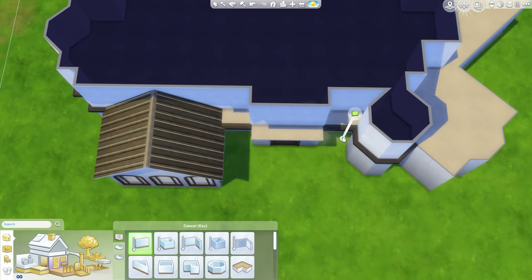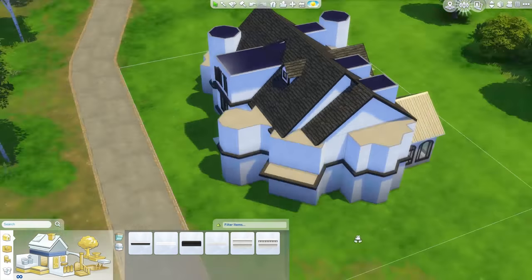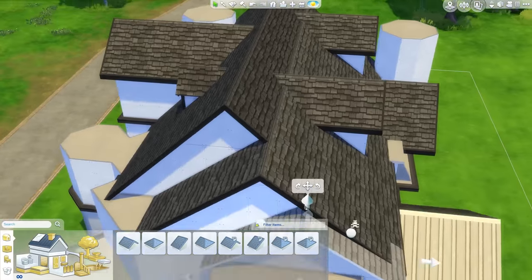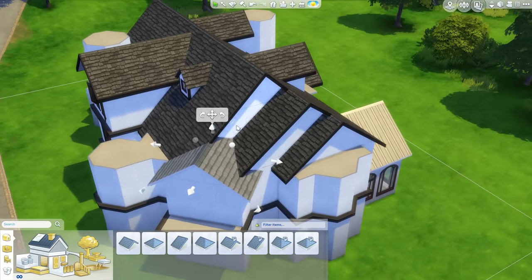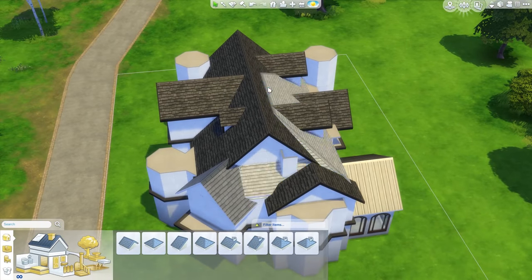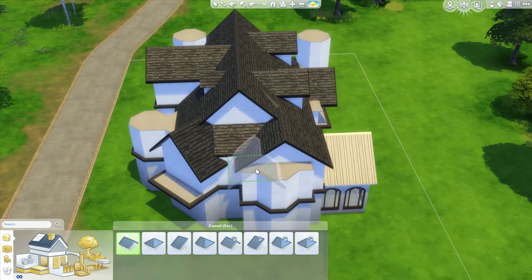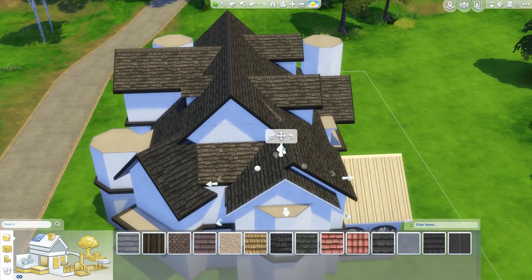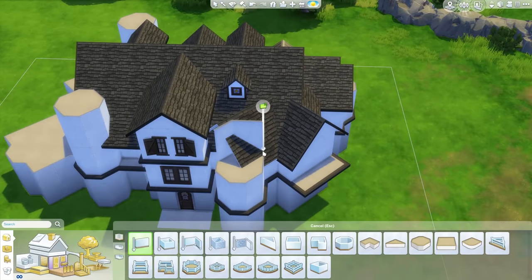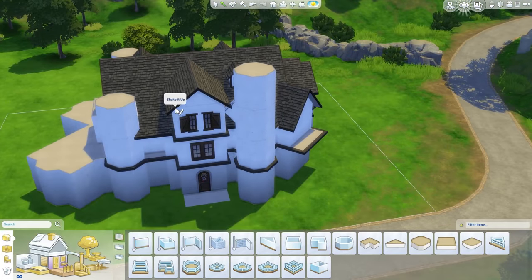I also put some balconies around the place — there's a few in the back, a few in the front — just for a bit of detail so the house doesn't look just like a box. There are also a couple of large dormers out the back, although they're just for show. And there's the diagonal roof which actually works properly now, which is exciting. Here I'm fixing up some of the roofs around the back, adding more roofing — a lot of roofs on this house going in all different directions.